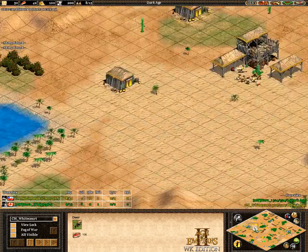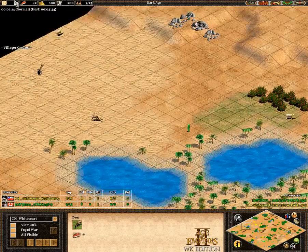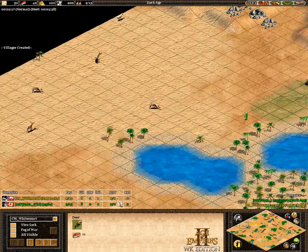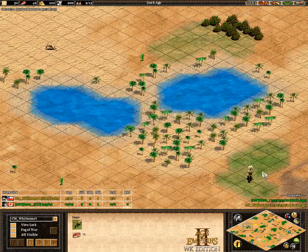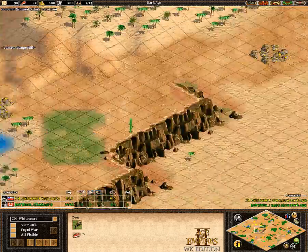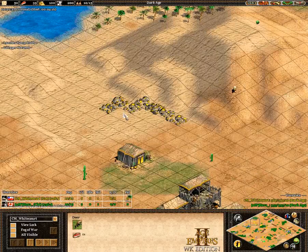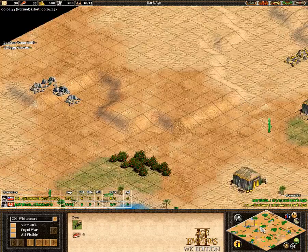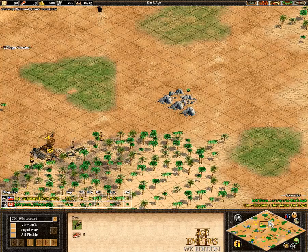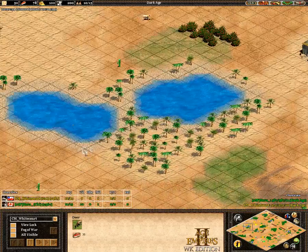Taking a look at the map here, White Court does have these two pawns on the side, which is kind of obnoxious. It's gonna make it a little difficult to wall this off, but it shouldn't be too bad. His two golds are out front, but his main gold's in the back, so he's got that going for him.